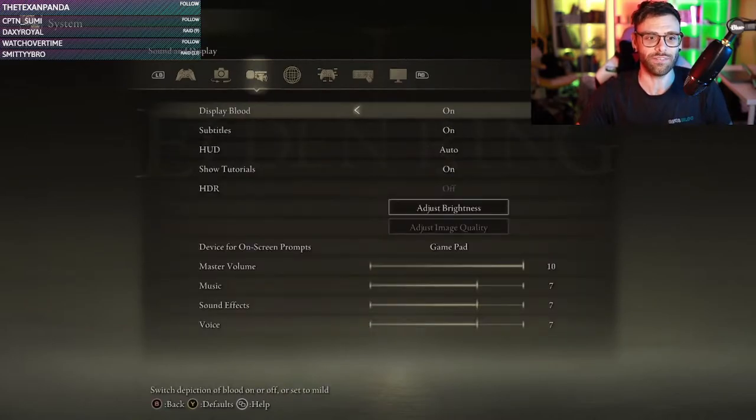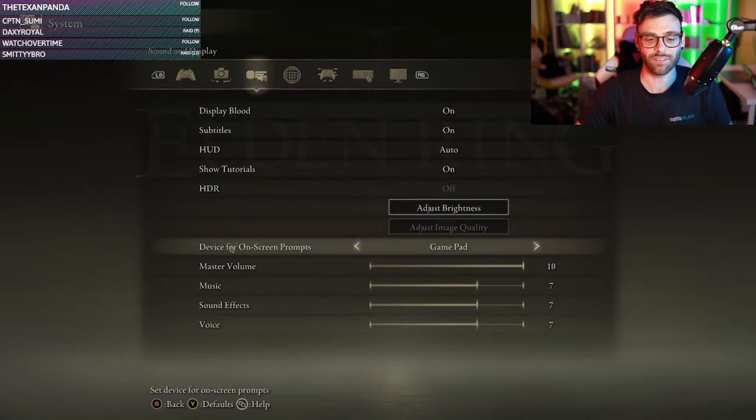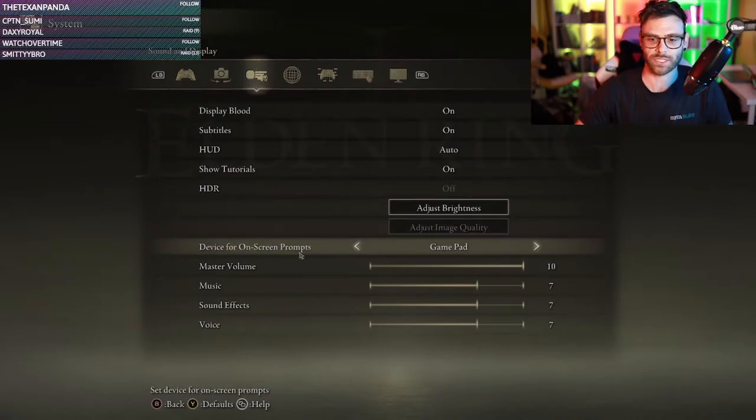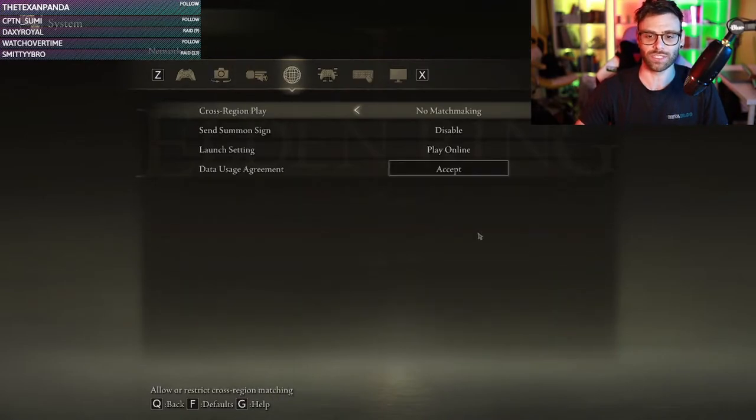Really easy fix: you just have to come over here and click. If you scroll down you'll see a bunch of options, and you're going to see 'device for on-screen prompts.' I cannot believe — maybe it was because I was streaming and a little distracted — but you simply just click it and now I can use Z and X to go through the stuff.